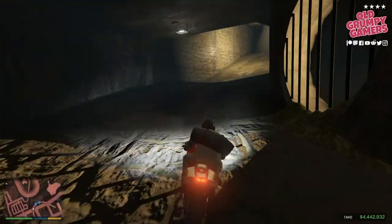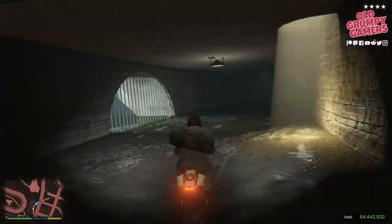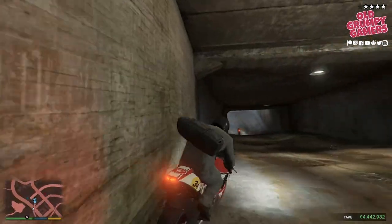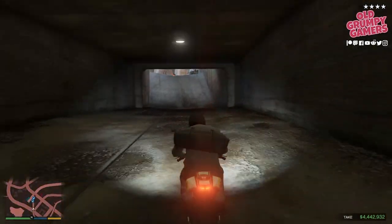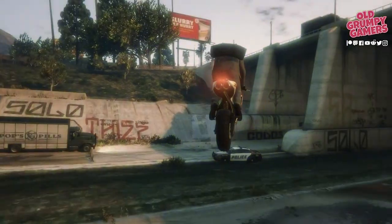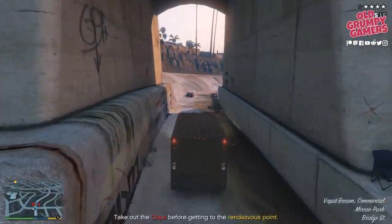Again, if we get into trouble we can use Franklin's ability to speed us up or improve maneuverability. As we pop out we shall swap over to Michael — our job here is to make sure Franklin doesn't get clobbered by the police cars.